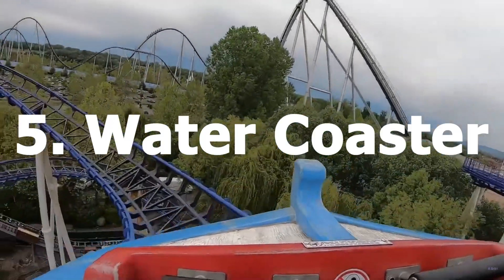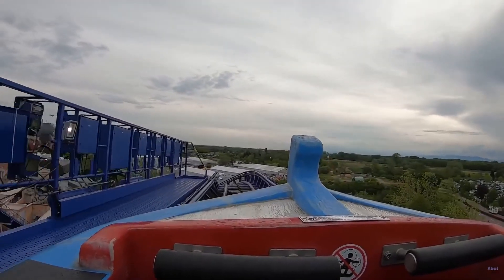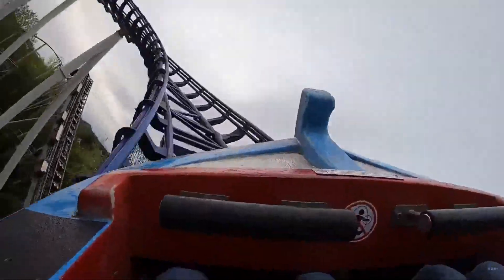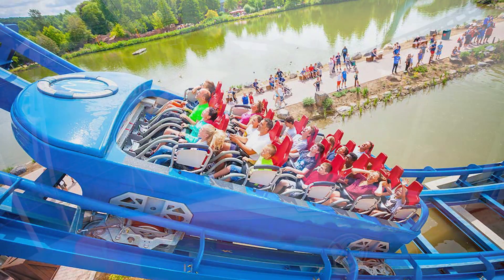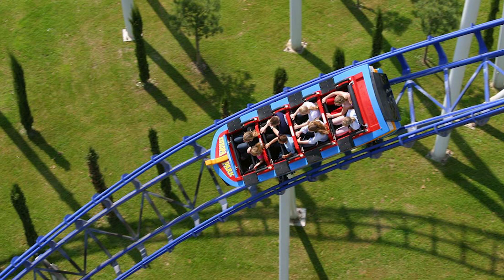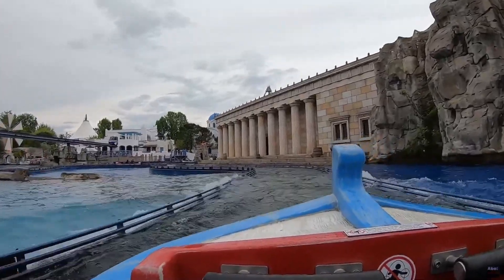Number 5: Water Coaster. A water coaster is a steel coaster that combines roller coaster elements such as chain lifts and steep drops with boat-based attraction elements such as splashdown landings. With the latest update of the splash boat, I think the game needs a mech water coaster. Riders are arranged 2 across in 4 rows for a total of 8 riders per train, and the coaster will use the same water mechanics as the splash boats.